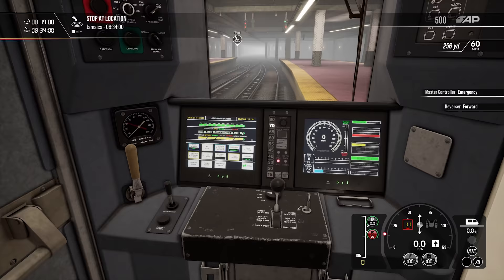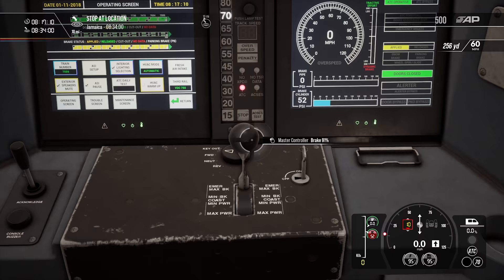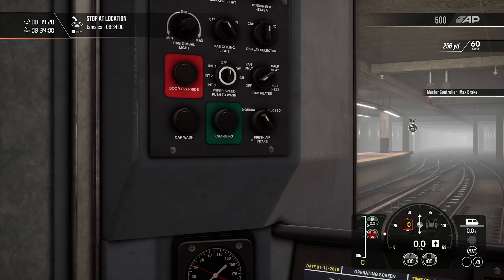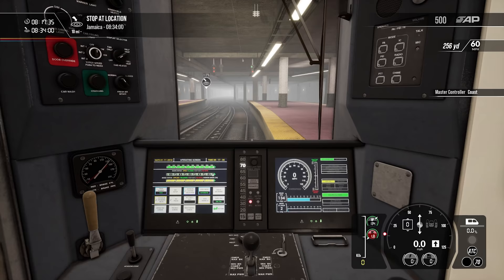Reverser to forward, brakes go to setting max brake, and now we're going to click charging until we reach 90 PSI. That will charge the brake system up and release the brakes for our train — you can see that here. Now we can move our lever and roll on out.